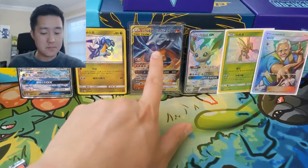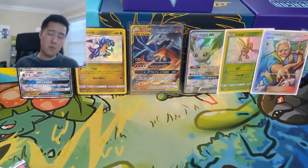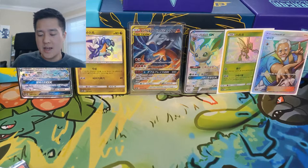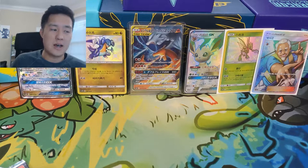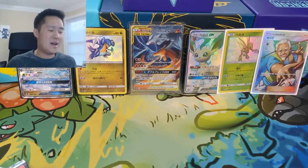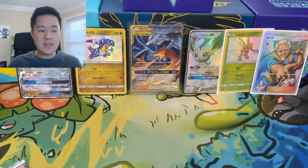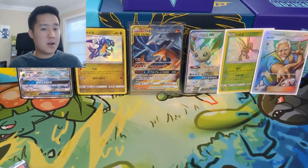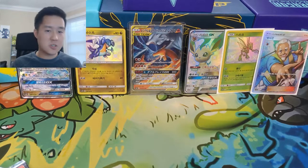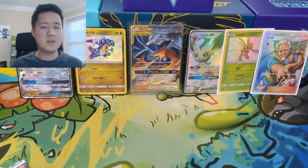To enter the giveaway for this Reshiram Charizard Tag Team Card featured in Unbroken Bonds coming out in May: you have to be subscribed to the channel, hit that like button, and leave a comment telling me what you think would make a great tag team card. Maybe they'll come to fruition — steer away from ones that are obviously already in tag teams. If you want to get your hands on one of these boxes, go to eBay and type in 'Ultra Shiny GX Box Korean' — they'll probably be in the low to mid 30s, shipped from Korea, and shipping didn't take too long.